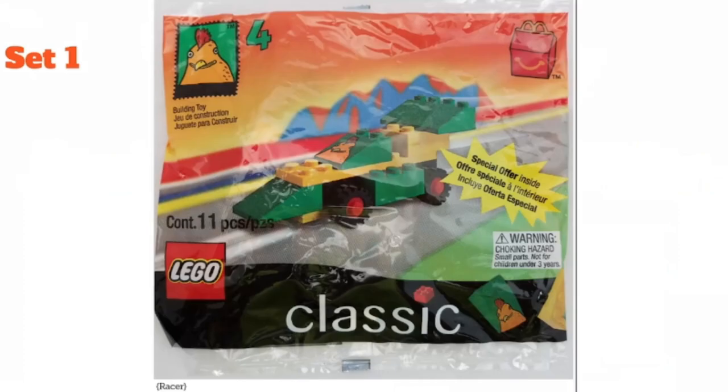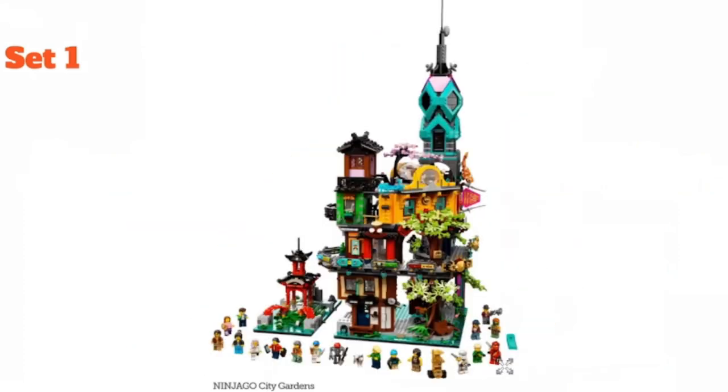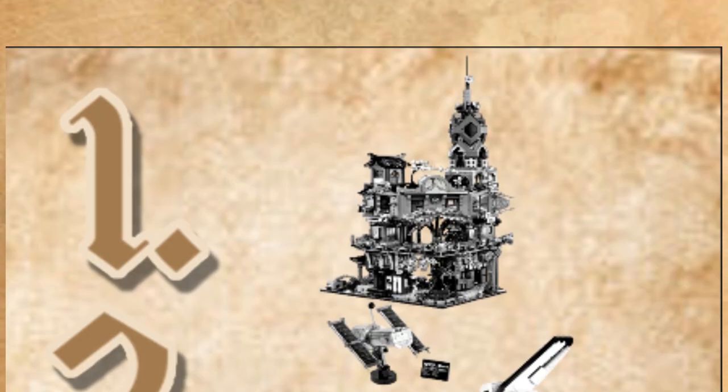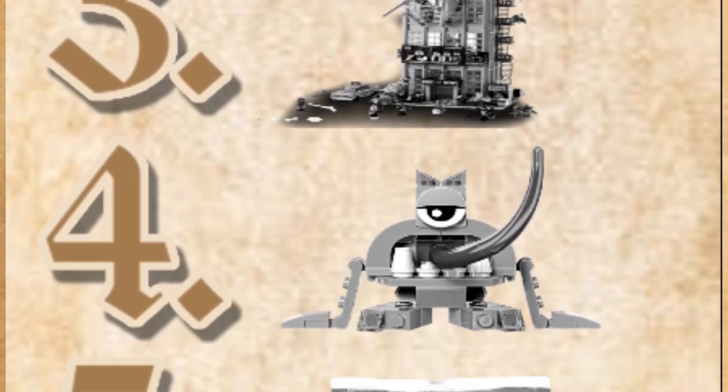Now it's guess time! To recap: the race car, the Bugle, the Space Shuttle, the Turg fella, and the City Gardens. Brick Collection goes first: City Gardens first, Space Shuttle second, Daily Bugle third, Turg fourth, and the Racer fifth.